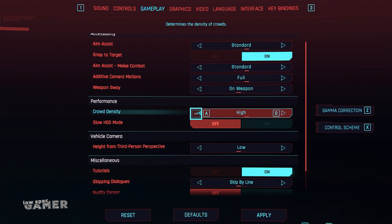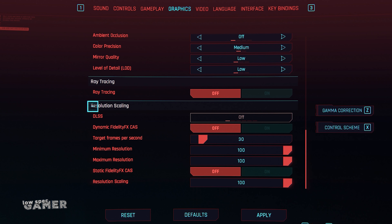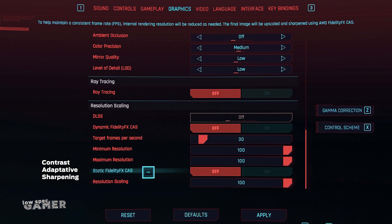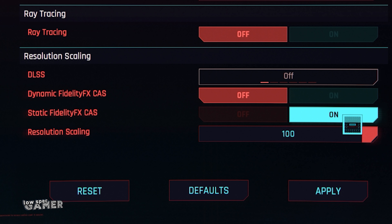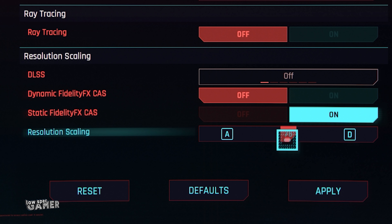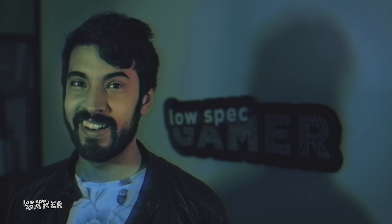Make sure you catch the crowd density performance setting that is hidden in the gameplay tab for some reason. Something catches my eye: the game supports Contrast Adaptive Sharpening, an AMD technology that works on most GPUs. It renders the game at a lower resolution and then scales it back up and sharpens the image, which is a pretty neat substitute to a resolution scaler. However, the lowest value allowed by the game menu is 50, which is kinda high. So, it is LowSpec time.